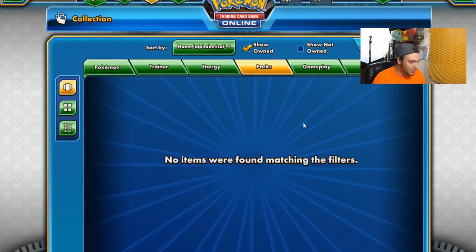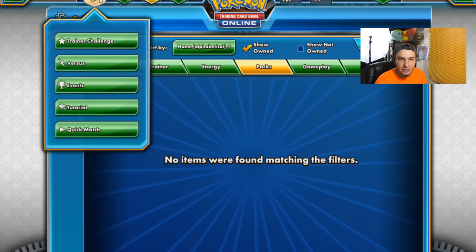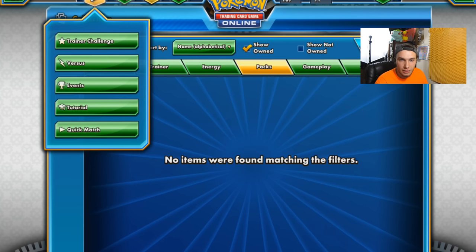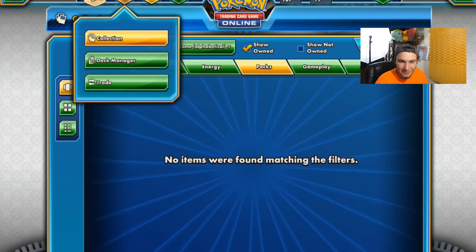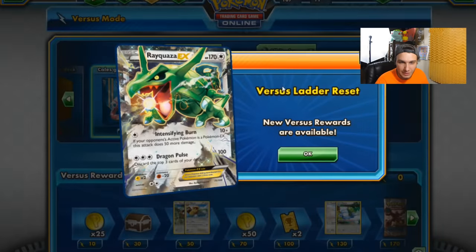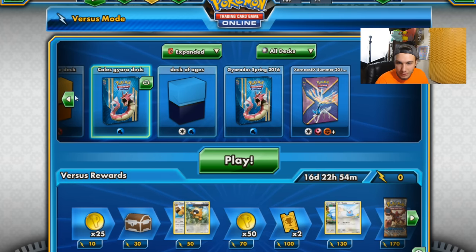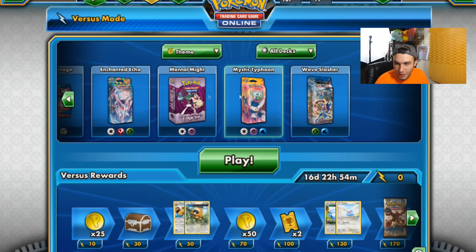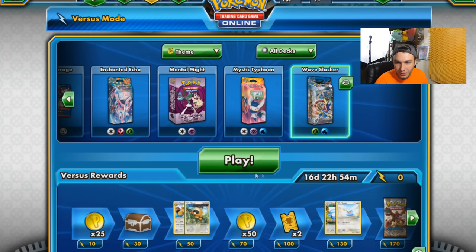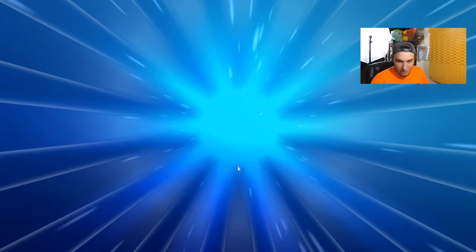We're actually going to go ahead and find someone and challenge them using the new deck that the kid gave us. We're going to Versus Mode. Let's use our theme decks here and go to the new Greninja one we got — it's Grass and Water. Let's look for an opponent and see what we can do with our new deck.